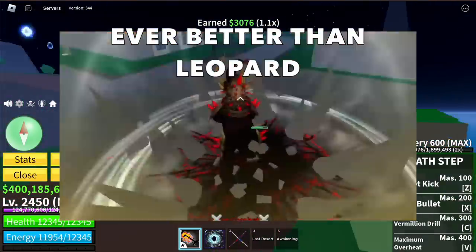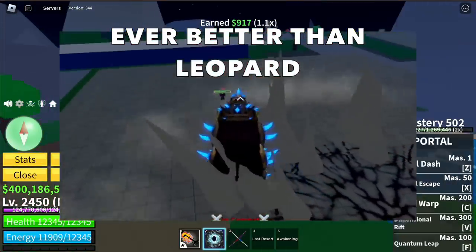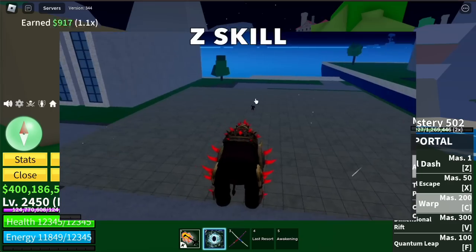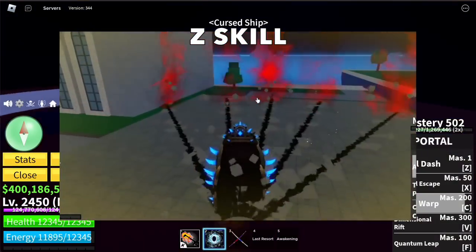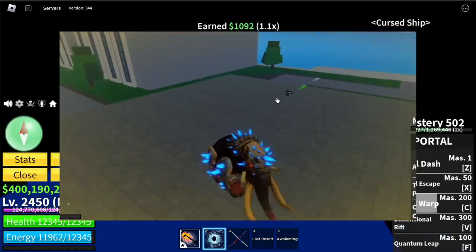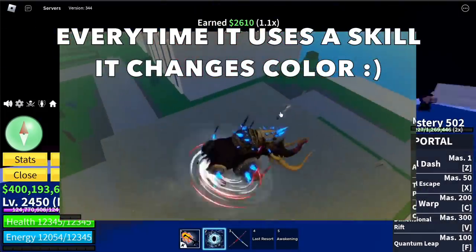The developer even told us that it is better than the Leopard Fruit, which means this will be OP the moment it comes out. For the Z skill in transform form — notice that it has more slashes, plus you will hit it twice. Also, every time you use a skill, it changes its color — turns to red, which is really cool.